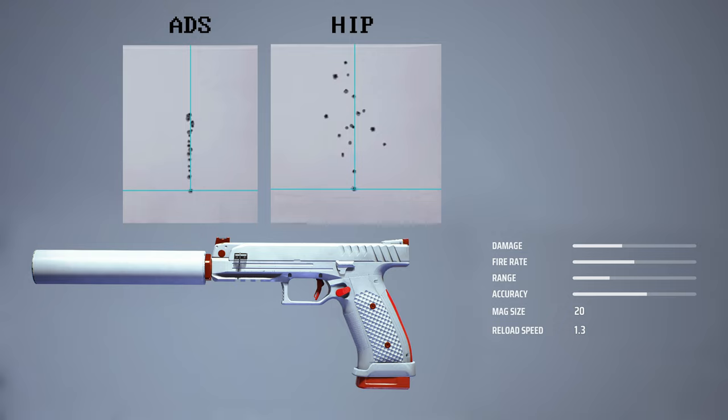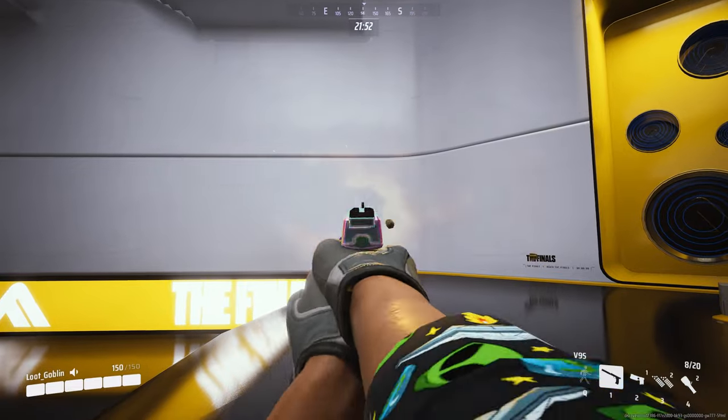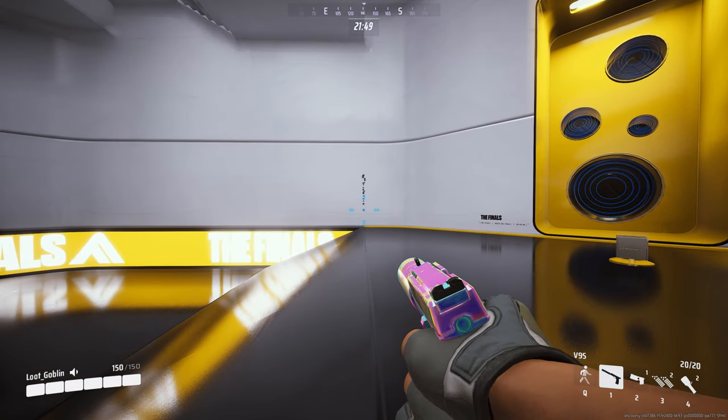Getting back to the recoil pattern — it is just straight up, so it's super controllable. The visual bounce can be a little rough with hip fire, but it is definitely a viable option due to the fact that the spread is pretty narrow when it comes to hip firing, which is nice.